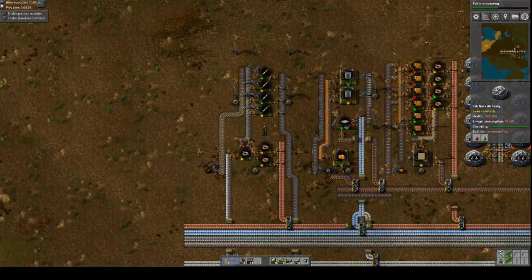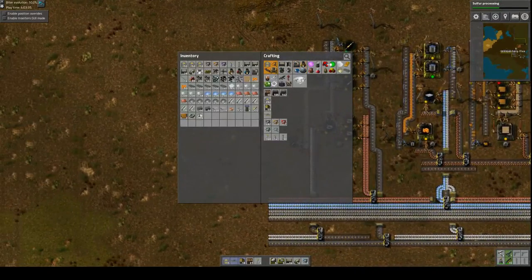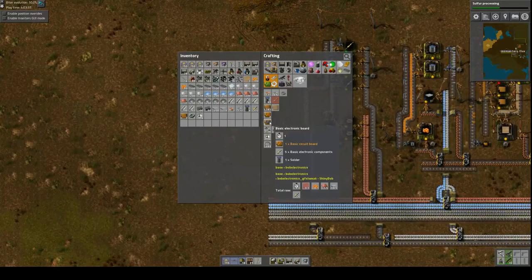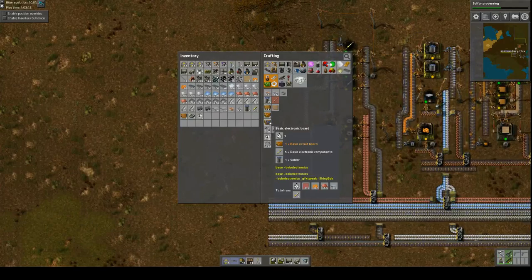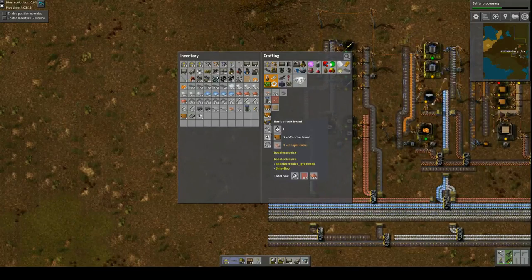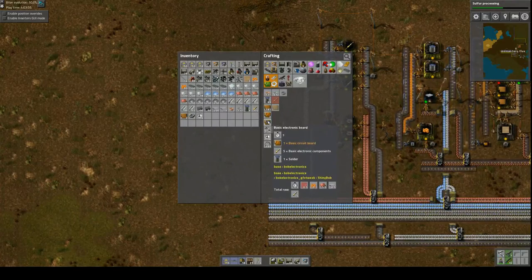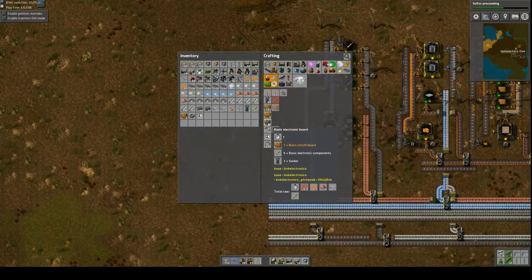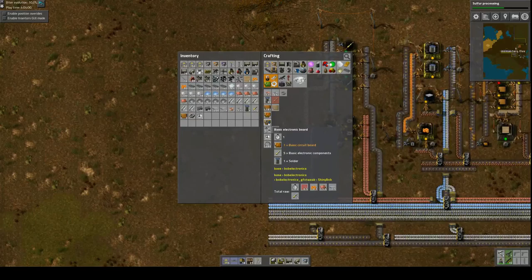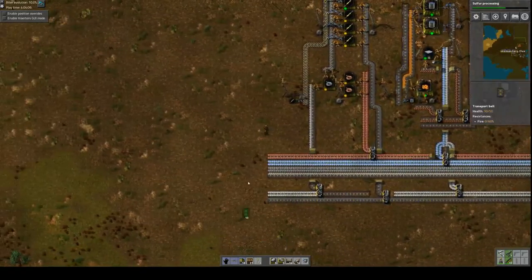We're back down here in the factory. Now we need to build electronic circuit boards of whatever nature. Basic electronic boards - these are kind of the equivalent of red circuits, the advanced circuits from the standard game. Whereas these basic circuit boards are more like the green circuits from the standard game. So we need to work on the red. We have all the components now that we need, so it's going to be very simple - a matter of putting them together and getting the lines over to the appropriate spots.